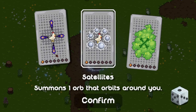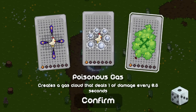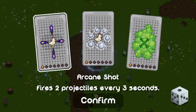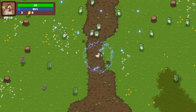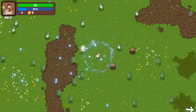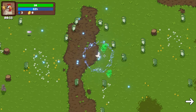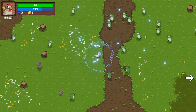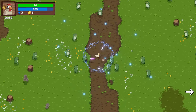Summons one orb that orbits around you. Fires two projectiles every 3 seconds. Creates a gas cloud that deals 1 damage every 0.8 seconds. Let's go with the fires projectiles. Now we're shooting lasers. Let's go. I don't even need to use my bubble anymore, I feel like. My wand was necessary for about 3 seconds. I do love the style of this game — it's very cartoony, and I like that.